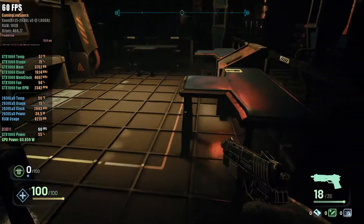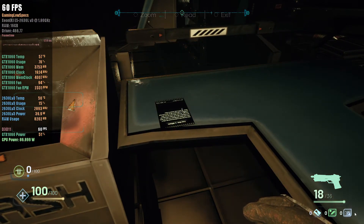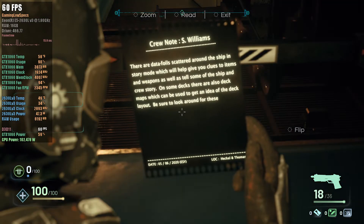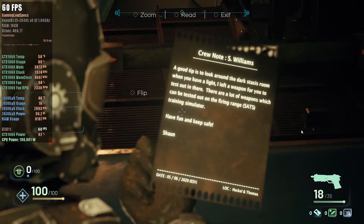Ammunition for weapons you have found will be collected automatically and added to reserves. If you do not have the weapon, the interact button can be used to pick up the item and store it in inventory for later use. You now need to locate a key card in order to progress to the next area. Search around the Stasis Room for a key card.